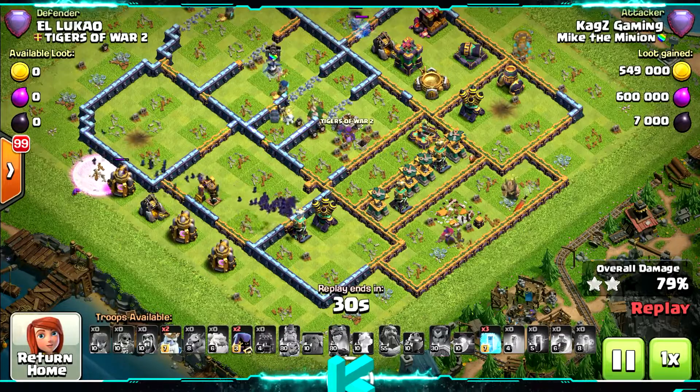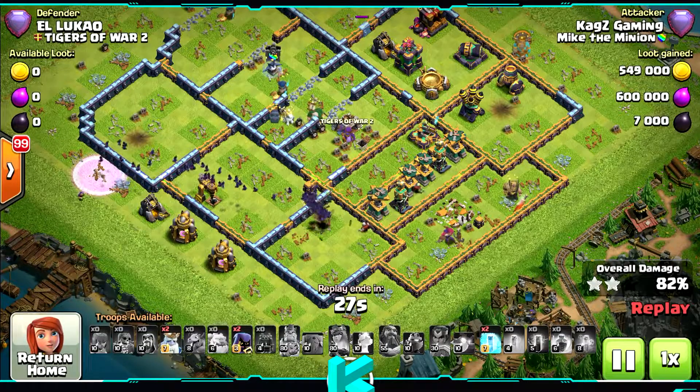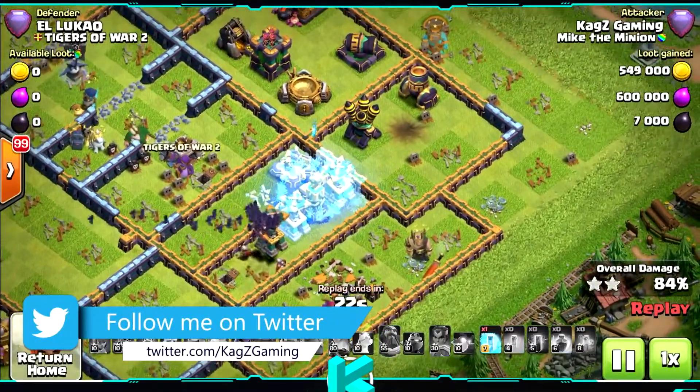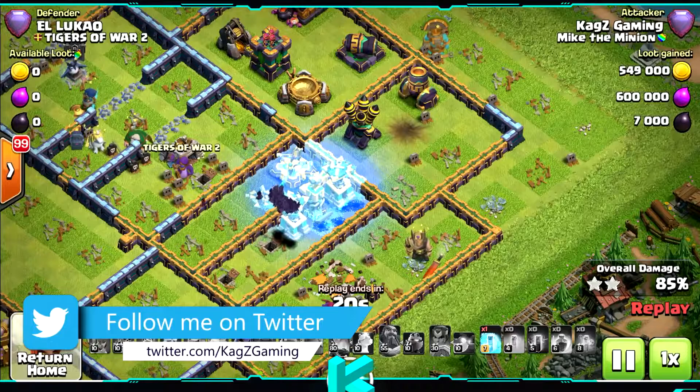Headhunters of course go against the heroes. You can start with them if you're going with the Grand Warden — trigger the Grand Warden ability and they can take any hero in the way.